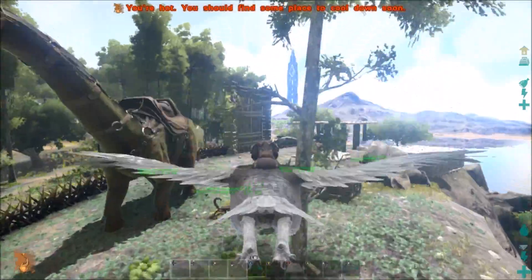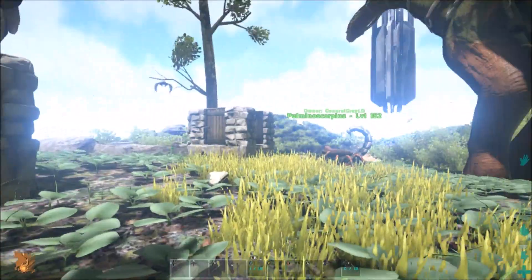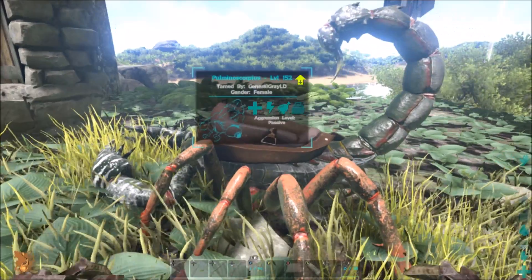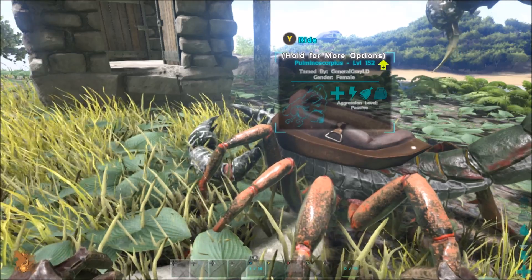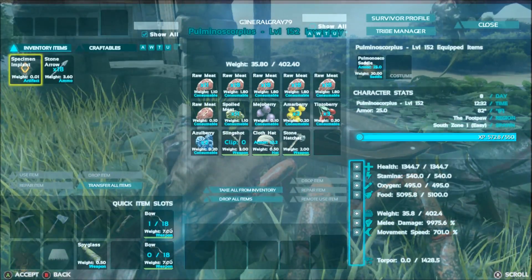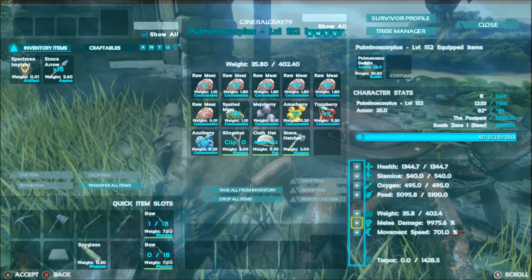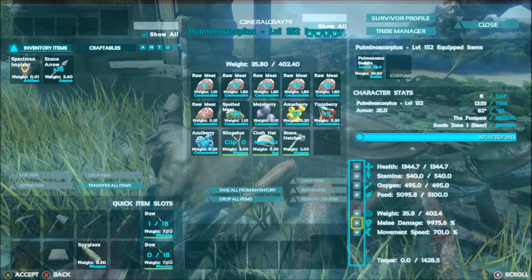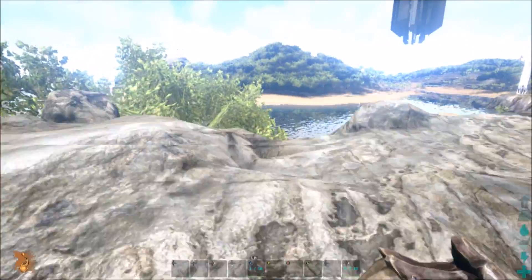I'm going to make six spike walls and I'll probably be out of wood — I need 40. I'll grab another stack of fiber just in case, then go grab some wood. The plan is to do it the good old-fashioned way with an argy, a scorpion, and wood spiked walls.